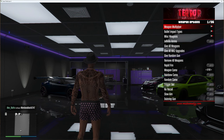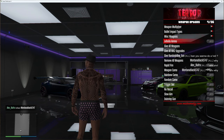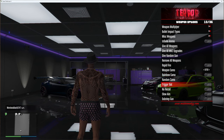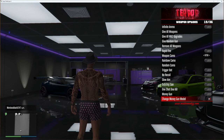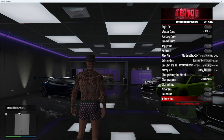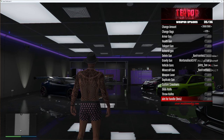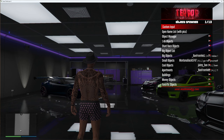Next up is weapon options: weapon multiplier, bullet impact types, mask weapons, infinite ammo, give all weapons, give all Mark 2 upgrades, give random gun, remove all weapons, rapid fire, weapon camo, rainbow camo, random camo, trigger bot, no recoil, slow aim, dubstep gun, one shot one kill, money gun, change money gun model, change amount, change bags, and armor gun — tons of customizable weapon options.